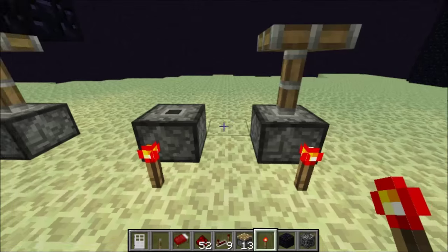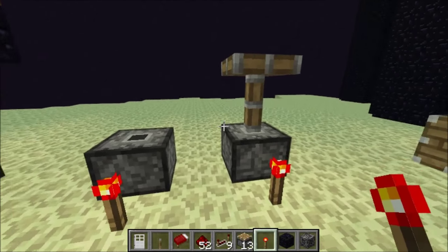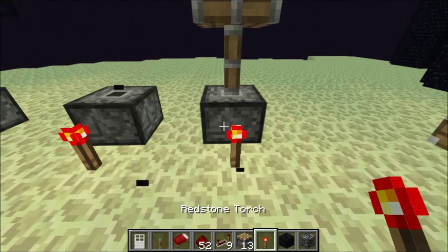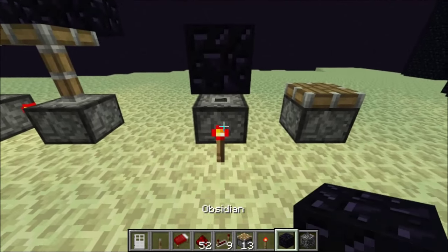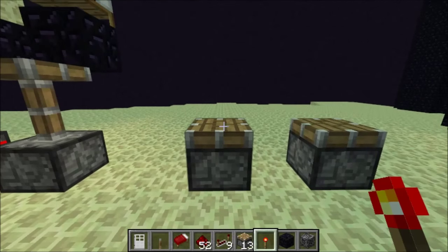This will allow the pistons to retract and it will break the bedrock. The way it works is by using these headless pistons. This headless piston is actually just like this piston except it's missing its head. And since it's just like this piston, if you retract it or remove the power from it, it will pull its head in — just as this one will pull its head in too, also removing the block that is above it.